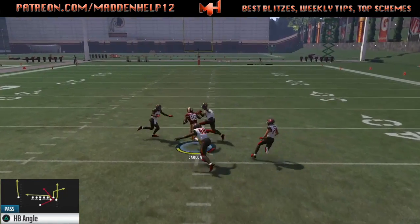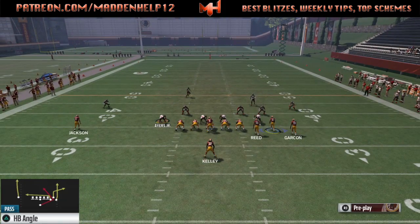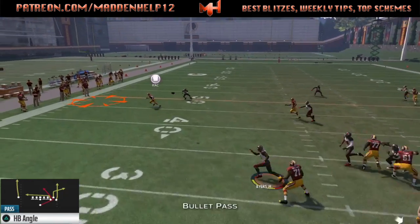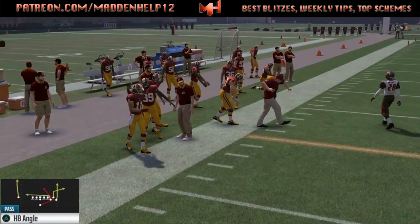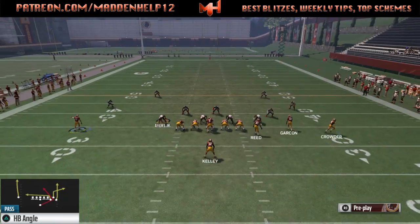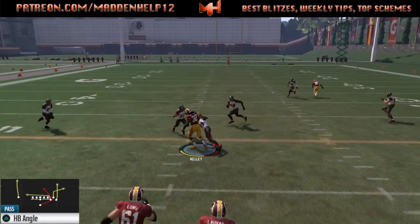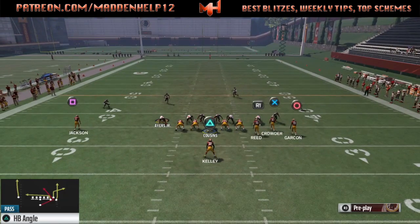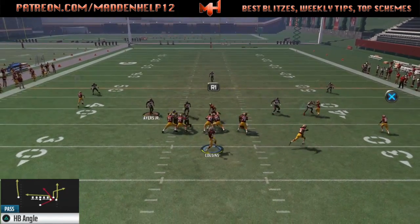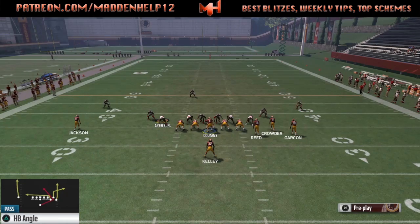My main two adjustments are to drag the tight end and put the outside guy on an out route. The other adjustment is to utilize the motion — it's a big part of why we do that, besides just trying to get that corner route unbumped into the sideline for an easy completion. You can see all the zones get pulled up and the running back is underneath wide open. That's great if you have a route-running running back, as he'll have a better cut on that angle. Make sure your running back has high route running for clean cuts.